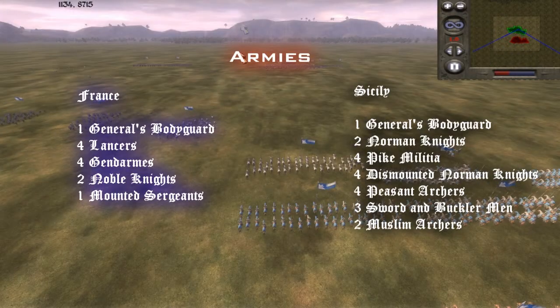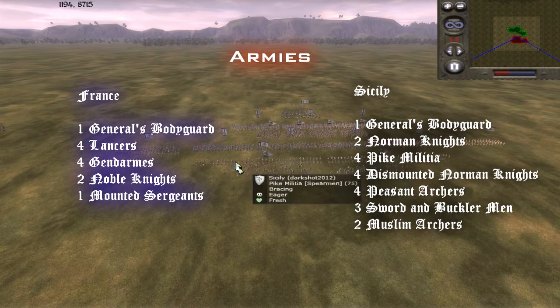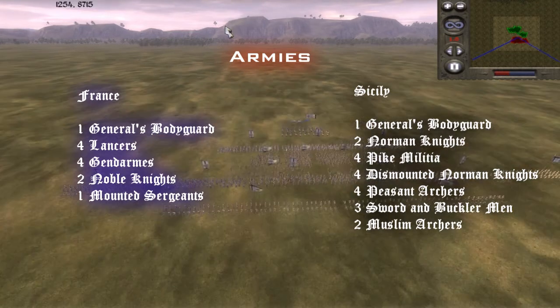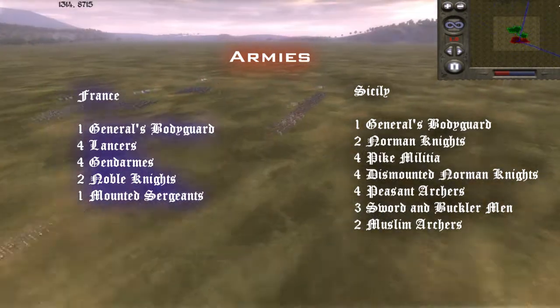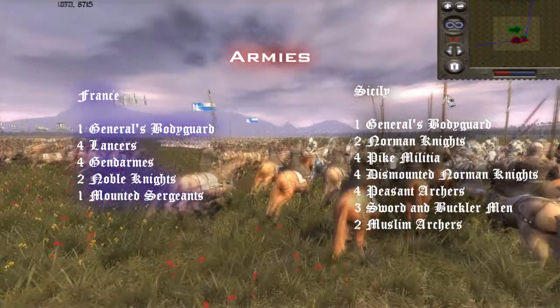The armies are: me as France, with 1 general's bodyguard, 4 lances, 4 gendarmes, 2 noble knights, and 1 mounted sergeant. My opponent, as Sicily, has 1 general's bodyguard, 2 Norman knights, 4 pike militia, 4 dismounted Norman knights, 4 peasant archers, 3 sword and buckler men, and 2 Muslim archers.